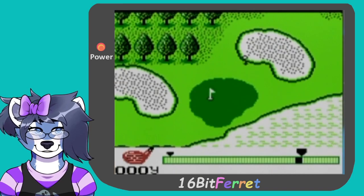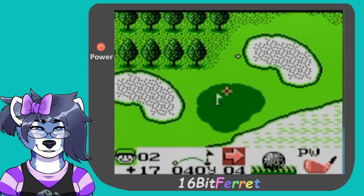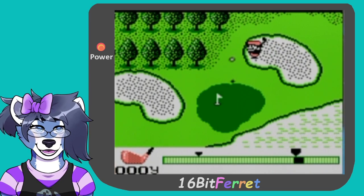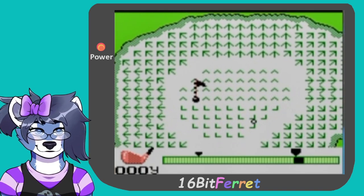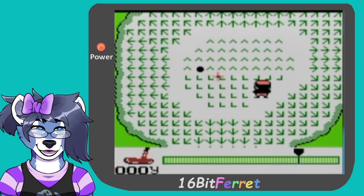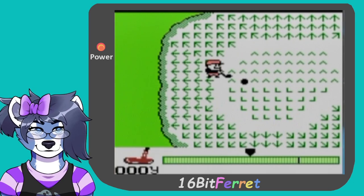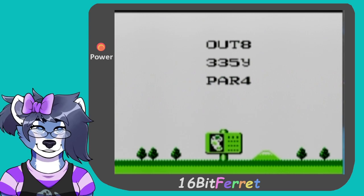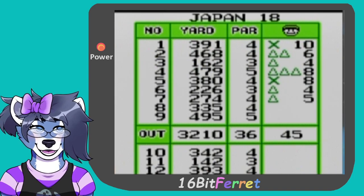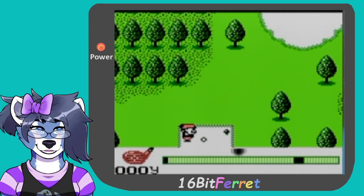It actually worked! Pitch wedge to right about there — all right cool. On the green. Oh, so close, so dang close! Someone call the police, I'm getting robbed. I got robbed. I like how on the first hole we got like a 10.